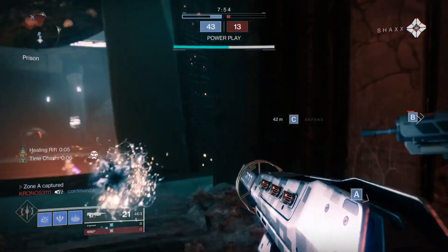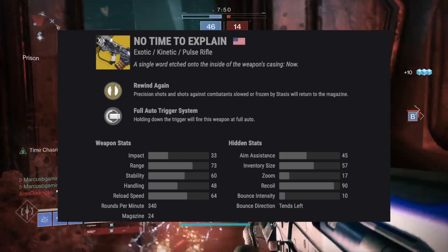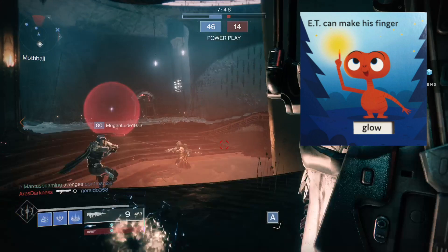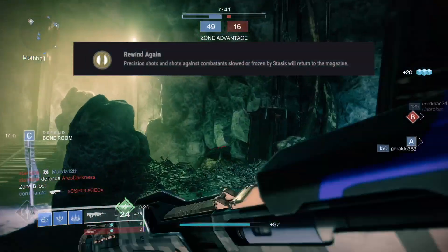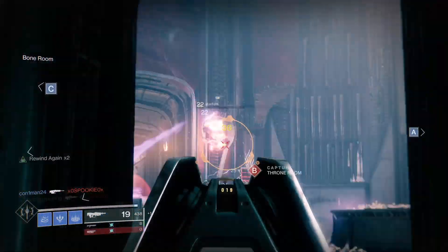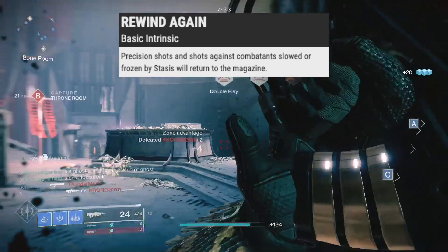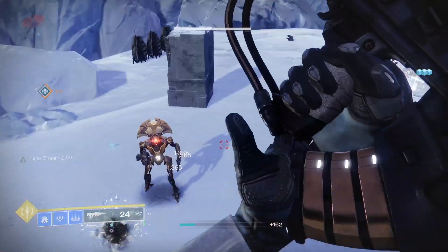No Time To Explain is a 340 RPM Pulse Rifle that looks familiar because it's on the Exo Stranger's back, and looks pretty damn cool because it glows like E.T.'s finger. It's special because of its Rewind Again perk that returns ammo to the mag for precision hits and shots on enemies frozen by stasis, and its Time Slip trait. Every precision hit gives you a stack of Rewind Again in the bottom left of the screen, and when you reach 10, this Rick and Morty-ass portal shows up to shoot from another NTTE from a different timeline.